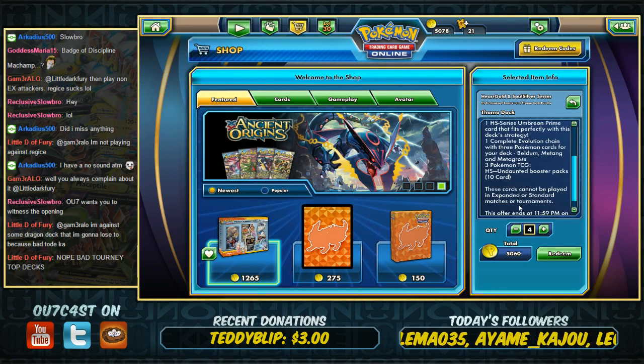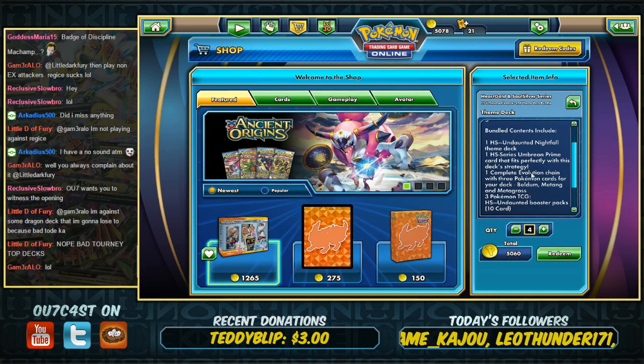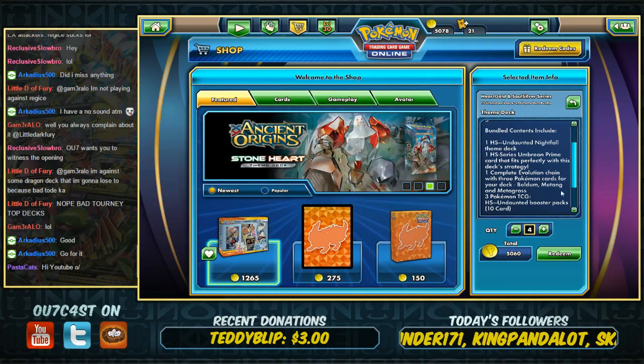This week we have the Undaunted set. It comes with a Heart Gold, Soul Silver, Undaunted Nightfalls theme deck, an Umbreon Prime, an Evolution Chain with Beldum, Metang, and Metagross, and three Pokemon TCG packs of the Undaunted series.